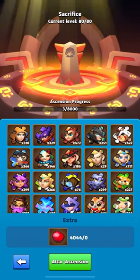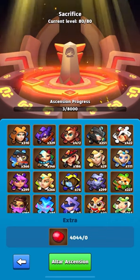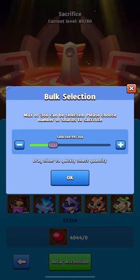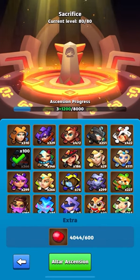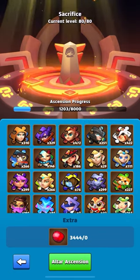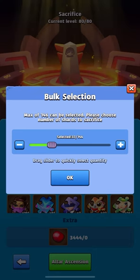For each upgrade, I will receive Attack, Health, and Damage Reduction, which is a significant boost for the Hero in both PvP and PvE modes. Additionally, after I upgrade the Altar to its final tier, I will get a 5% Attack increase, and the Hero's base stats will also increase.